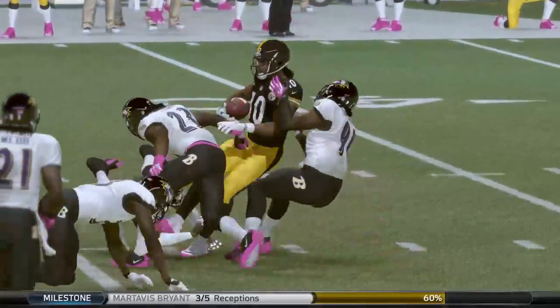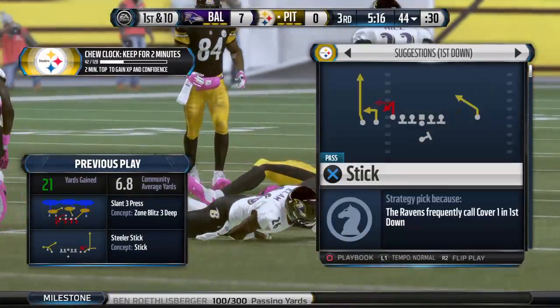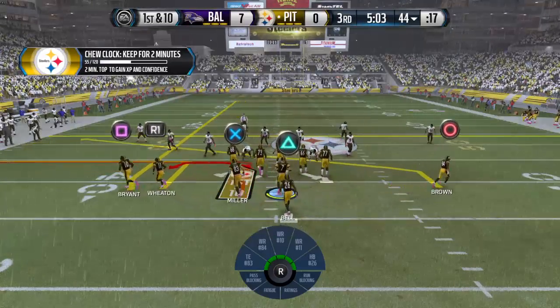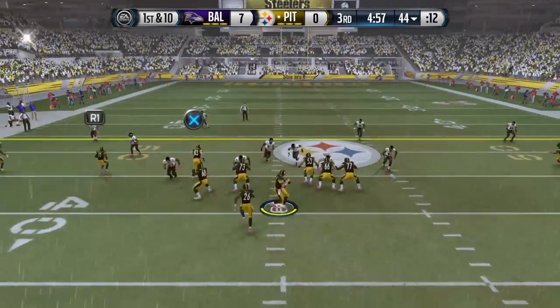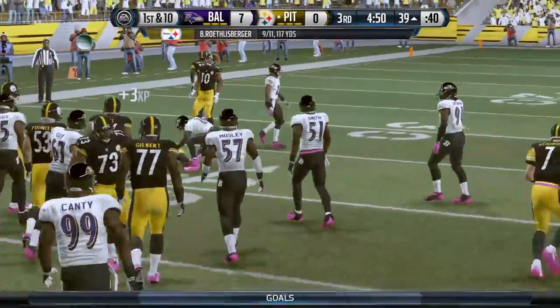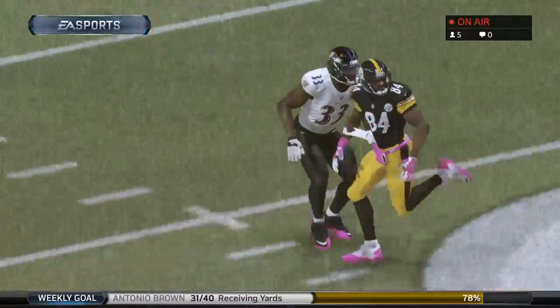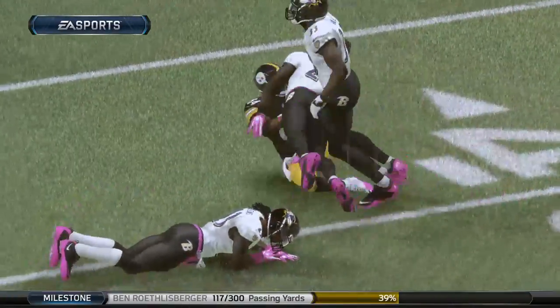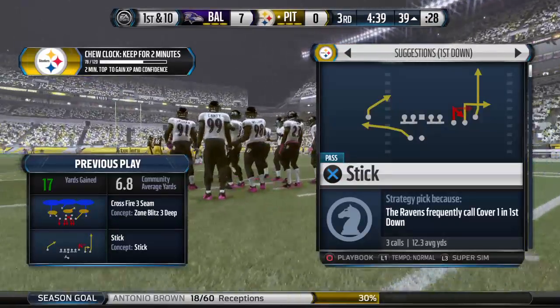Steelers did a good job picking up the first down. You're behind in the second half — you keep looking to pick up those first downs, and you get enough of them, it leads to a score. Roethlisberger's completion percentage is 80% on the day. That was a big gainer. Brown brings it in for a gain of 17. A quarterback loves guys that can make catches like this — they're just so strong, they know how to zero in, never lose concentration, and you've never seen them drop a pass. Roethlisberger's completed his last six passes.